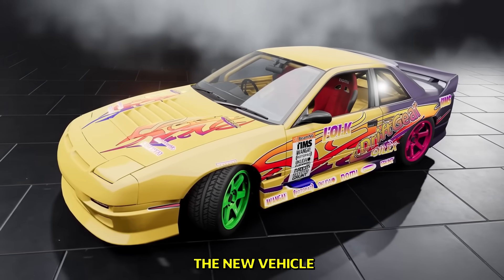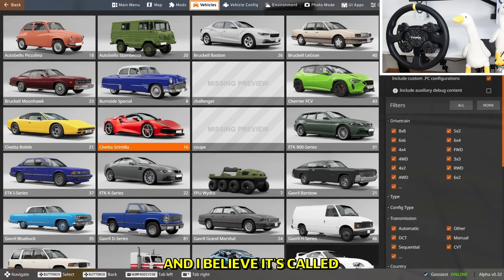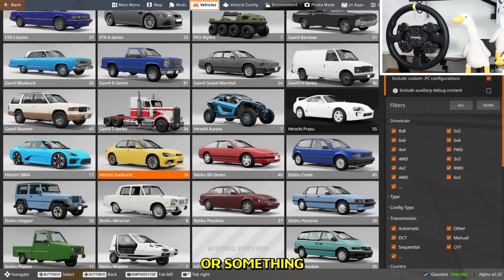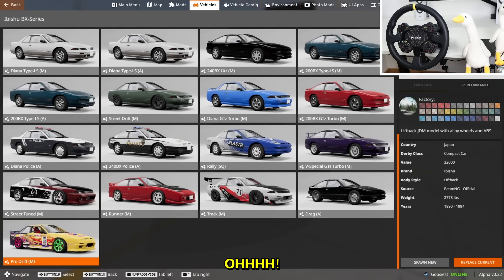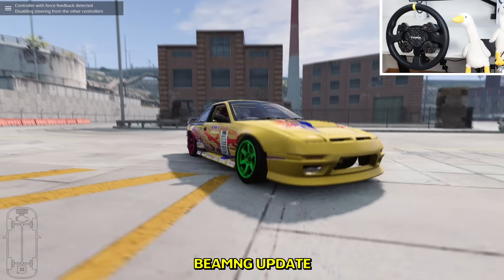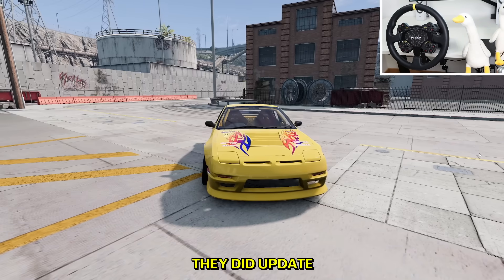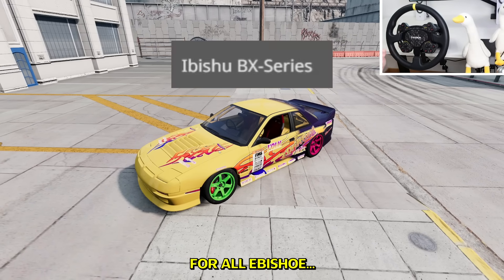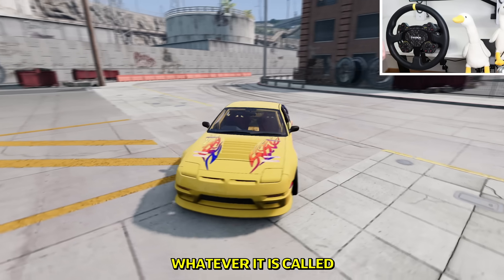We're gonna try out the new vehicle. Alright ladies, we are in, and if we go into the vehicles — I believe it's called Ibishu or something over here — probably this vehicle right there. Please be a drift version over here. Oh, here we go boys! Pro drift manual. This is the biggest BMNG update towards drifting. They did update the full car model for all Ibishu versions.